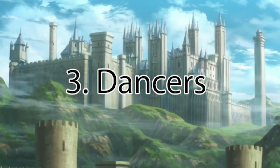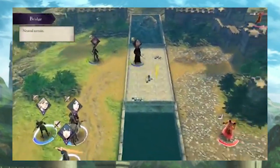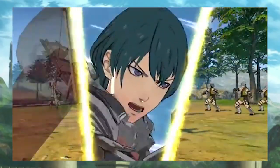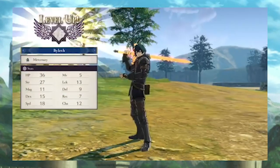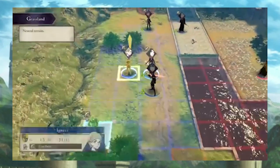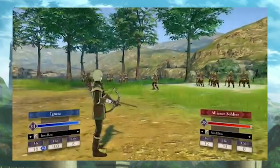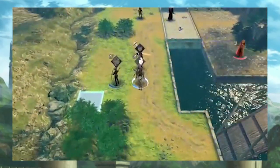Number 3: Dancers. In Fire Emblem, dancer units can allow other allies to move again in the same turn. While the argument could be made that you could just deploy another combat unit rather than a dancer, consider this: on any given map you can only deploy so many units — let's say 10. For your 10th slot, you can bring your 10th best combat unit, or a dancer who can allow your best combat unit to attack twice. On top of that, dancers can allow healers to heal twice per turn, and they can help your high movement units move twice as far to reach important map objectives even quicker. Dancers allow for options, and options allow the player to get out of sticky situations, so consider adding a dancer to your squad rather than a 10th combat unit.